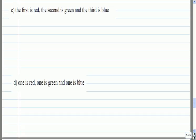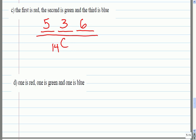For the question where the first is red, the second is green, and the third is blue, order matters between positions. There are five reds, three greens, and six blues to fill the spaces. We divide by the total number of ways to order those marbles, so the denominator is P(14,3).